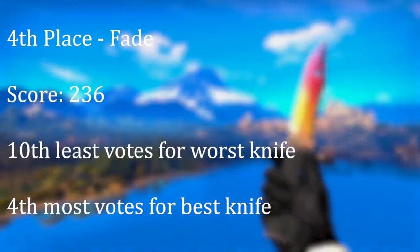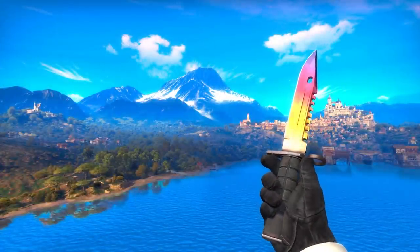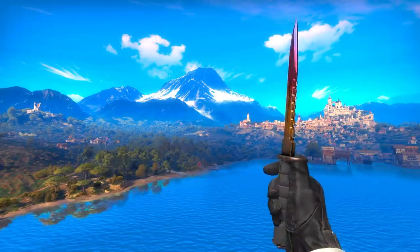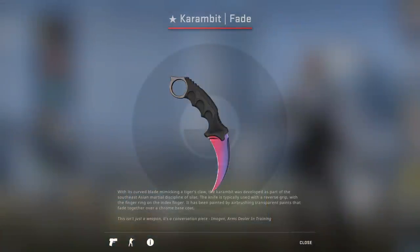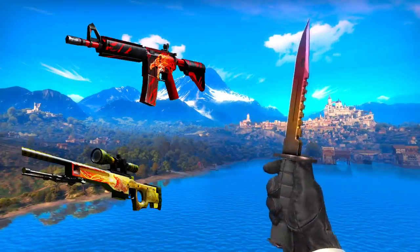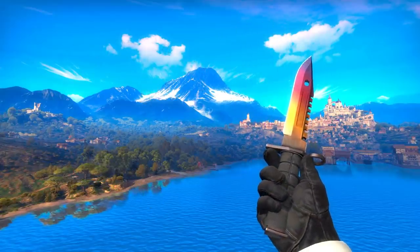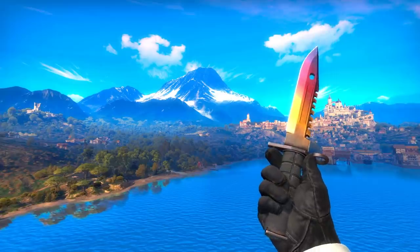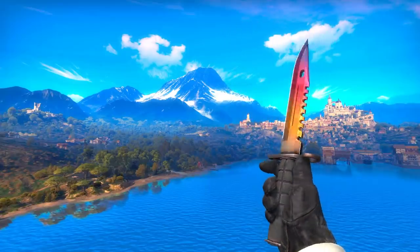4th spot is a classic CSGO finish — the original top tier knife finish: the Fade. Simple, elegant, pattern-based, meaning there are better and worse Fade finishes for collectors who love that. Just downright iconic. Skins like the Karambit Fade command huge prices considering how relatively common they are. In many respects, this finish is only behind things like the Dragon Lore or the Howl in terms of just how well known it is. However, the thunder has been stolen from it by a couple of newer, flashier skins.